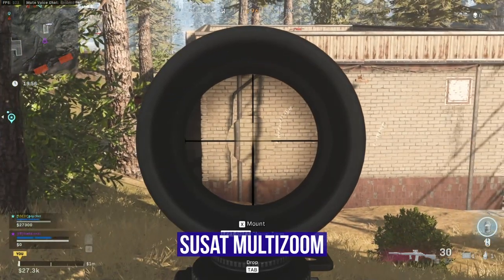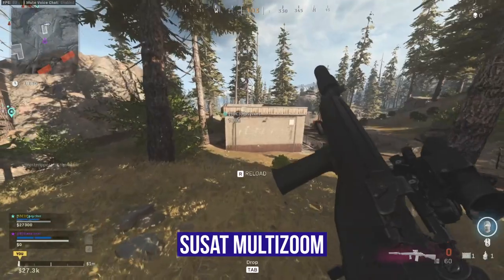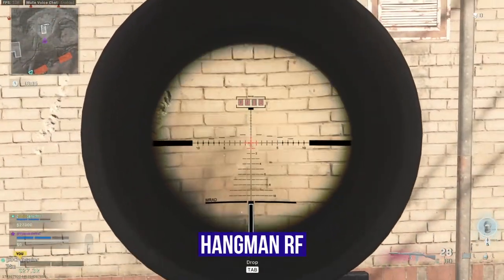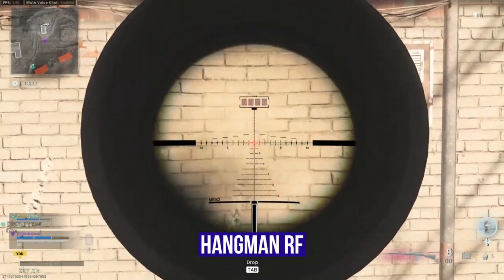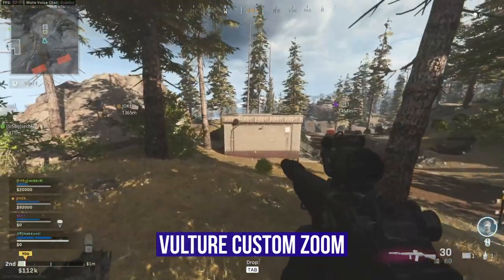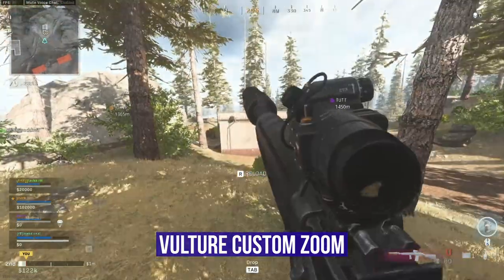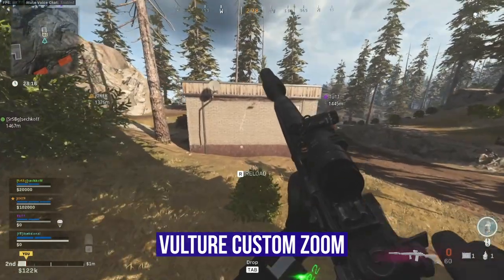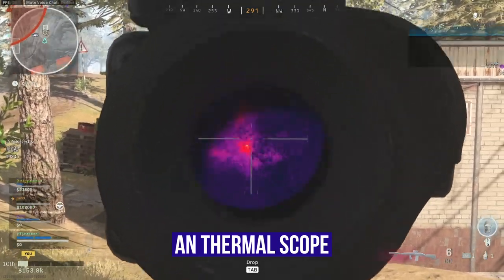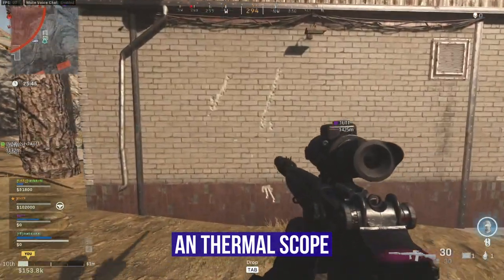The Suicidal Multi Zoom — what the hell is that thing in the middle, I hate it so much — but the recoil pattern was not bad at all. The Hangman RF has a lot of screen clutter and a lot of shaking, and the recoil pattern is also not the greatest. The Vulture Custom Zoom looks stable from this side but the recoil is pretty nasty as well. And last but not least, the thermal scope — I don't think a lot of people will use this, but might as well test it — the recoil pattern is a bit better than the Vulture, but still not ideal.